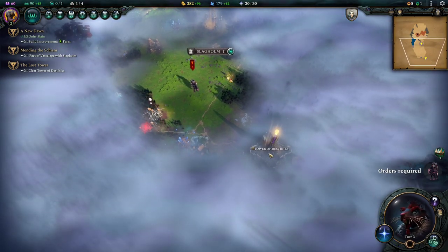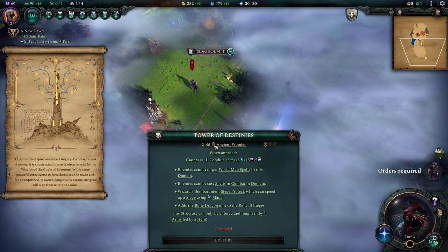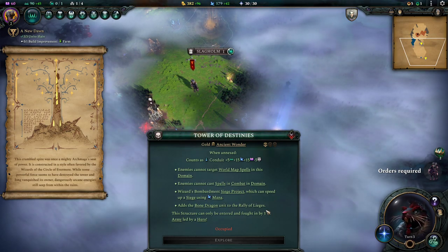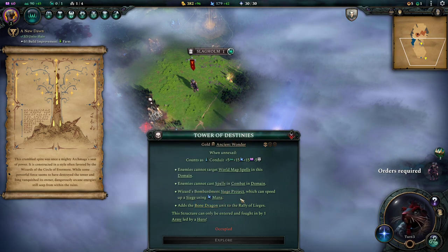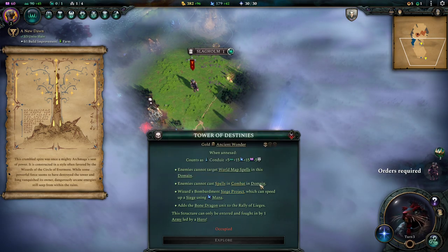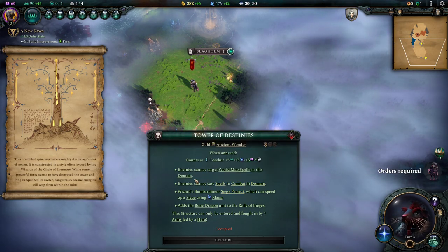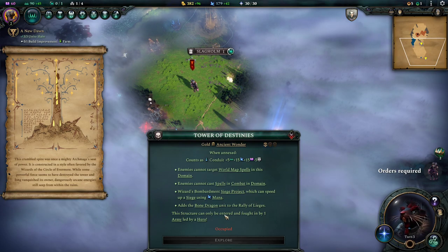Sundran advises you to explore the nearby Tower of Destinies and use its powers to ward off Yaka. 'You have my gratitude, Sundran of House Ineok — together we can take on even a Wizard King.' And so I assume here's the Tower — it's a gold Ancient Wonder, so we will do that at a later date. Oh, I get a Bone Dragon! I get a Bone Dragon! Oh my god I'm so excited. Wizard Bombardment Siege Project can speed up a siege using mana. Enemies cannot cast spells in combat in domain. Enemies cannot target world map spells in this domain. That's really good.